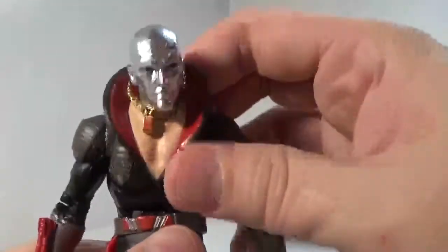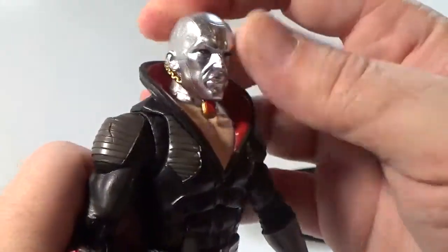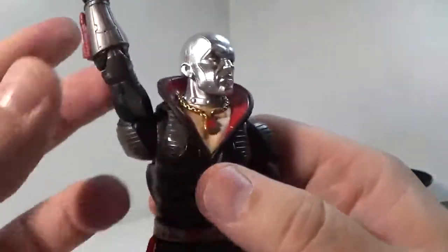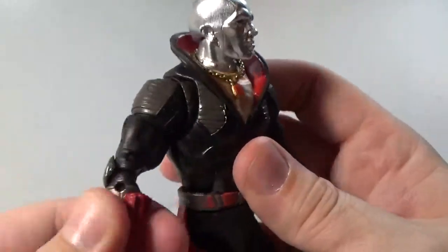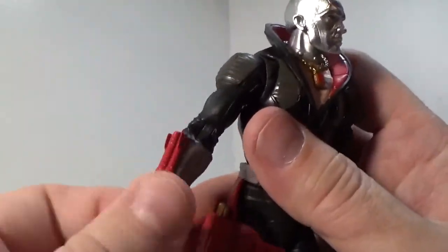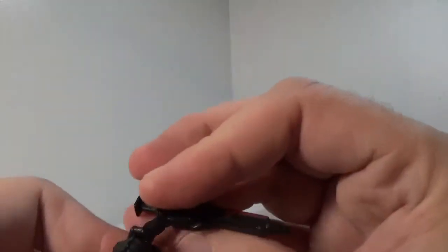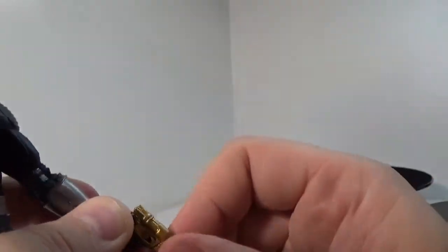Even with the holster on there, waist and ab crunch are good. Head rotation — you can look up about as much as you'd expect with the collar, which is pretty restricted. Floor rotation of course, nothing hindering that. You get bicep rotation and full wrist rotation. Both of his hands are trigger hands like most of the Joes, so you can do a two-handed pistol grip if you want. The sci-fi pistol doesn't actually have a trigger on it, so really only the gold one will have a finger in properly — it's pretty tight.